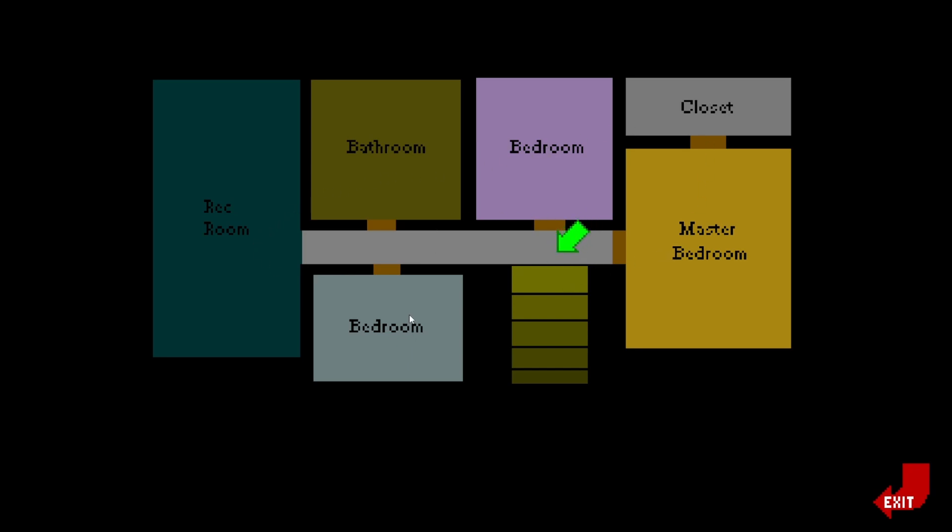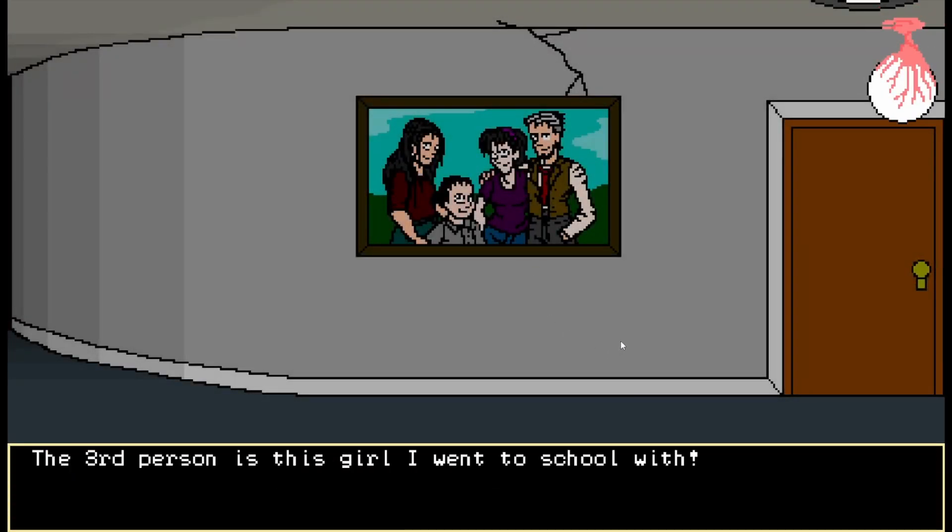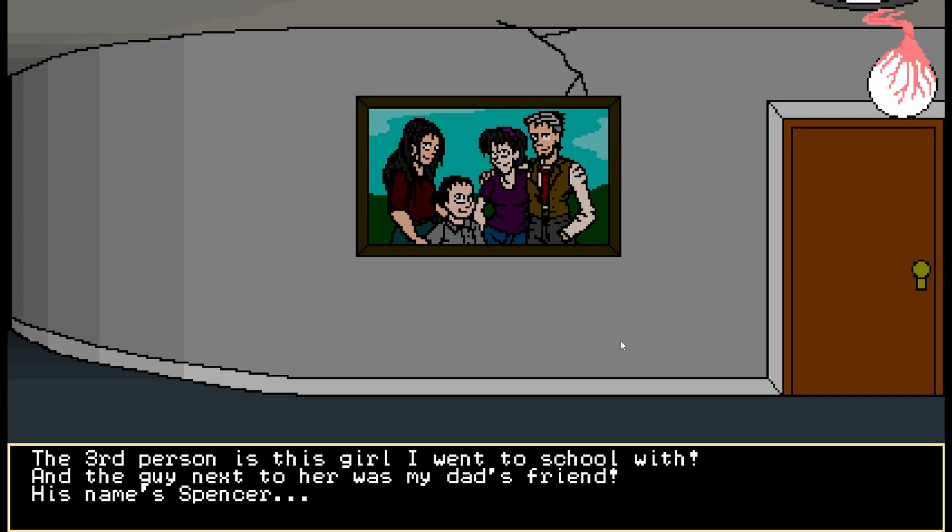There's a lot of rooms up in here. Alright, let's start investigating. The third person is this girl I went to school with. The guy next to her was my dad's friend. His name's Spencer. I'm pretty sure all those signatures were Spencer - they started with an S and then it was all like 'shh'. So the third person is the girl - that was the girl in Curse 2 that was tied up.